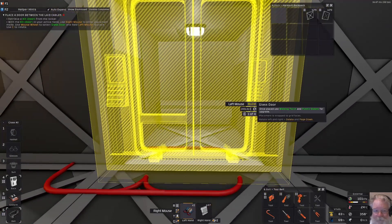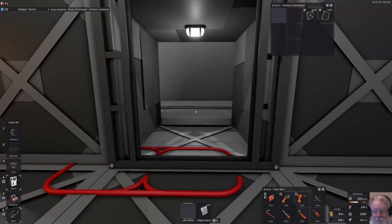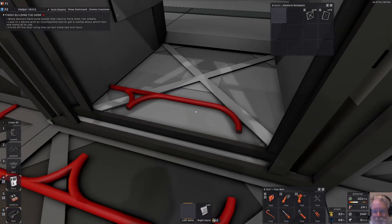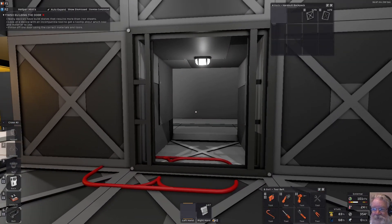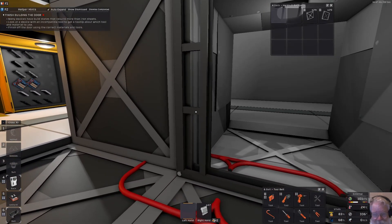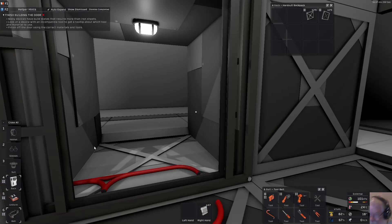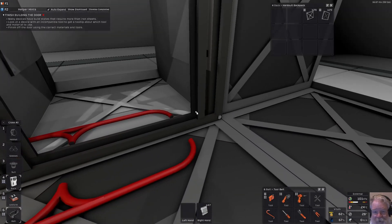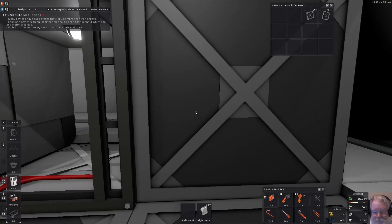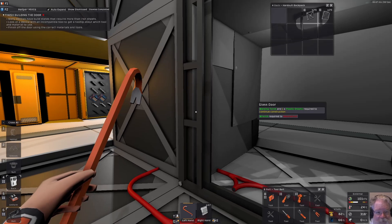I prefer to have my airlock wiring inside the airlock. Many devices have build states requiring more than iron sheets — look at a device with an incompatible tool to get a tooltip. Left shift is supposed to be mouse examine but I'm not seeing it do anything. We need to get an incompatible tool out to trigger the tooltip — and there's our pop-up: welding torch and plastic sheets required.